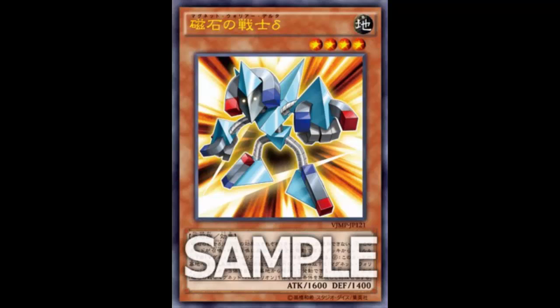Delta also has another effect: if this card is sent to the graveyard, you can banish three Level 4 or lower Magnet monsters from your graveyard — except Delta itself — and special summon one Valkyrion the Magna Warrior from your hand or deck, ignoring summoning conditions. You can only use each effect of Delta once per turn. Some Electromagnetic Warrior decks don't even run Valkyrion at all.